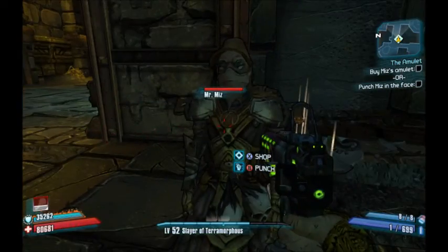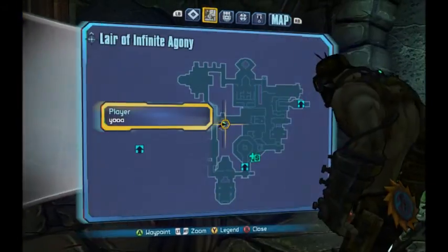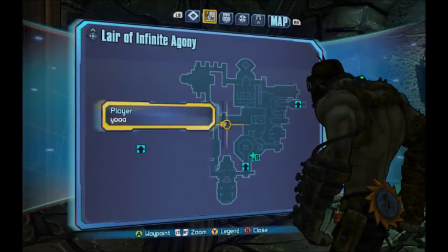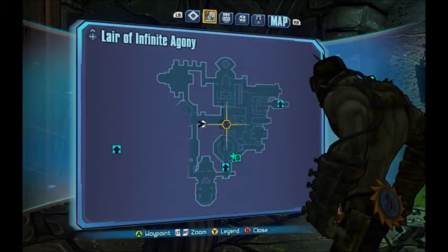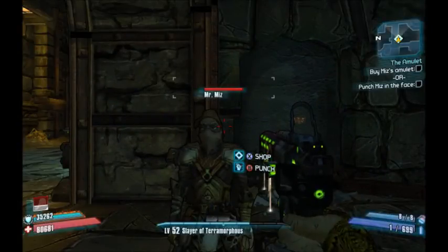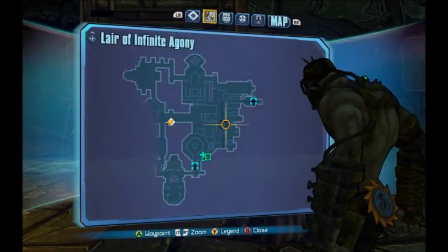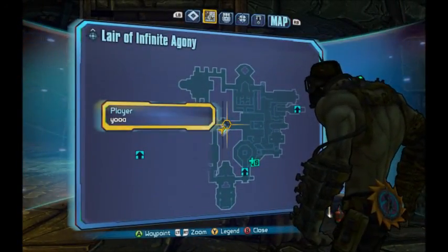The first thing you're gonna want to do is find this Mr. Miz guy. He's gonna be right here — you'll see an exclamation point and it'll be called 'The Amulet.' Pretty much start out from here and go right to where I'm standing.